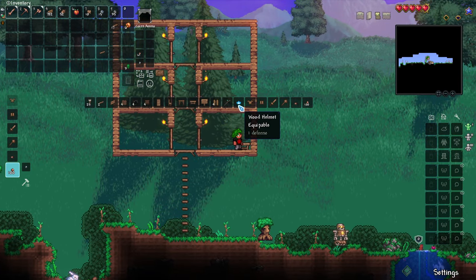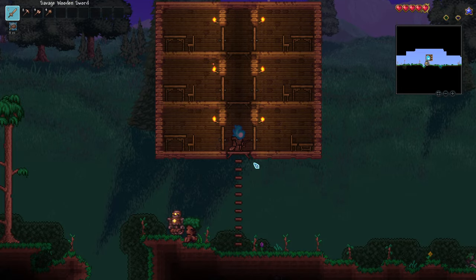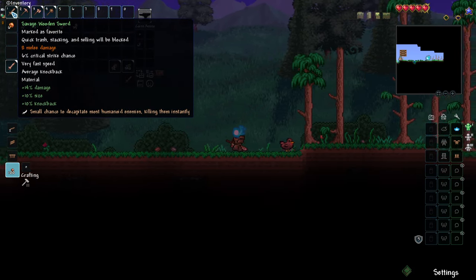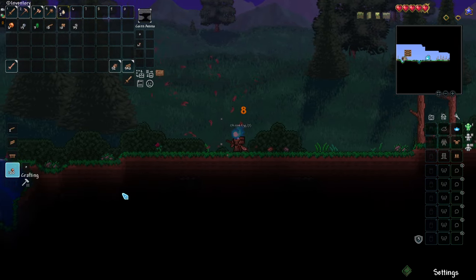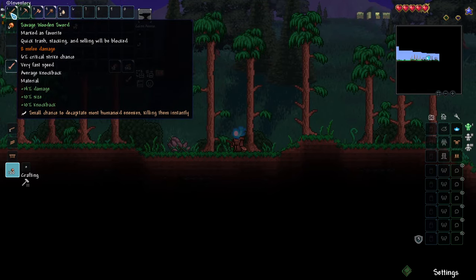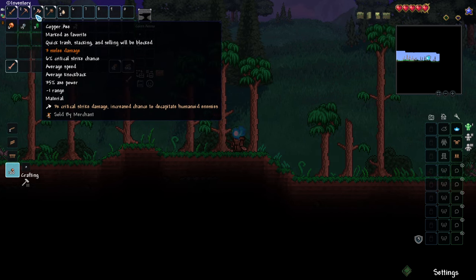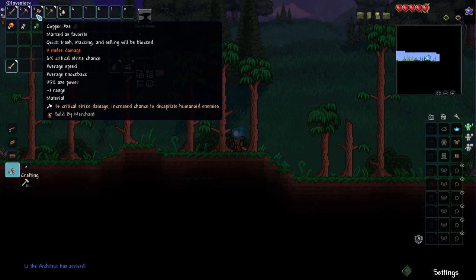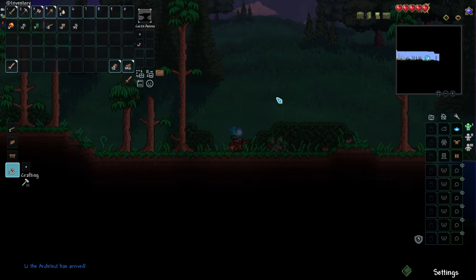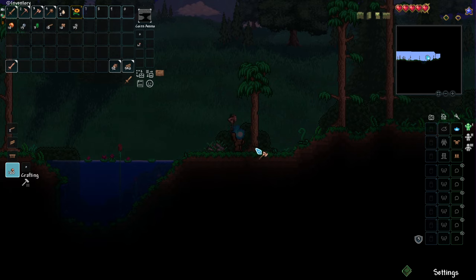The base is done just in time. Look at that lighting — that is just absolutely gorgeous. We've got ourselves a full set of wooden armor — one defense, yay! So excited. And I got a wooden sword which has a little effect. That's awesome that it explodes like that. Small chance to decapitate most humanoid enemies, killing them instantly — interesting. Three times crit damage, increased chance to decapitate humanoid enemies. Lee the Architect has arrived — he's already here, wow, that's surprising.